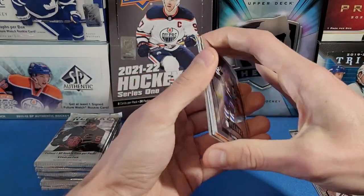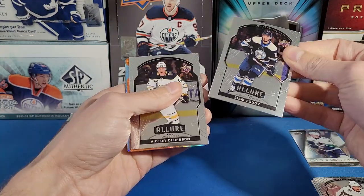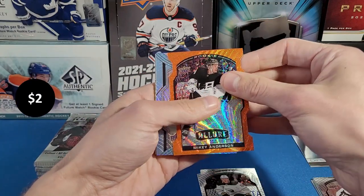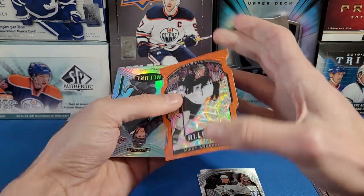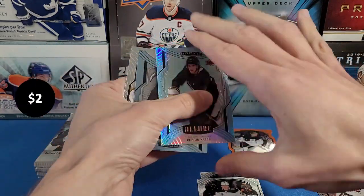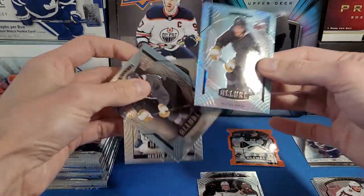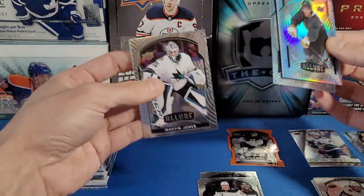Second pack — nice day to be opening up some cards. We got Caufield, Olsen, an orange slice of Mikey Anderson — that's a rookie one too, nice. Orange slice cards are not numbered but they are short-printed. Peyton Krebs rookie card. Oh, this is a thick one — this is the double rainbow card of Peyton Krebs. That's a good one. And right behind that is the regular Peyton Krebs rookie card — nice little combo. And Martin Jones.